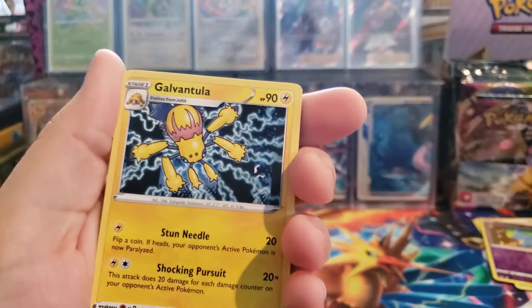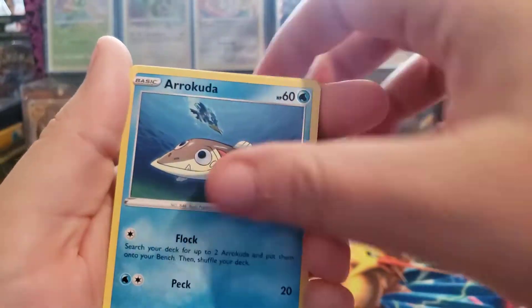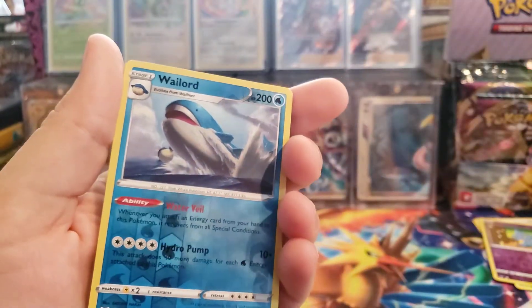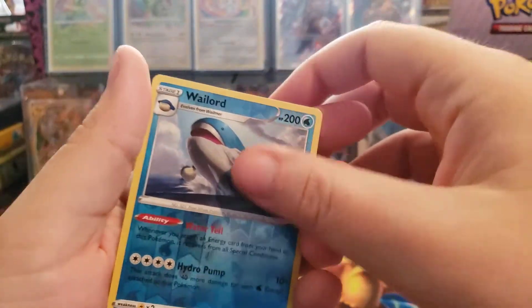Alright, we have a Dark Energy. Palantula, Swallow, Energy, Wooper, Glaring Meowth, Cottonee, Hirakuta, Nakeda, Reverse Holo Wailord. That's a rare, so that's cool - this is actually a Holo in the set - and a Quagsire.